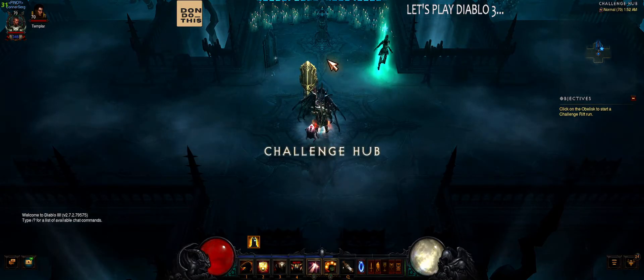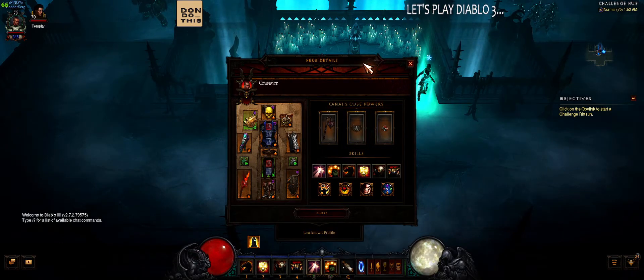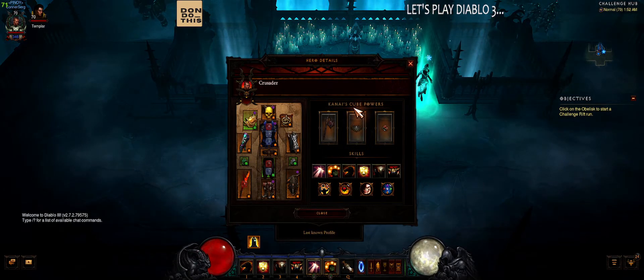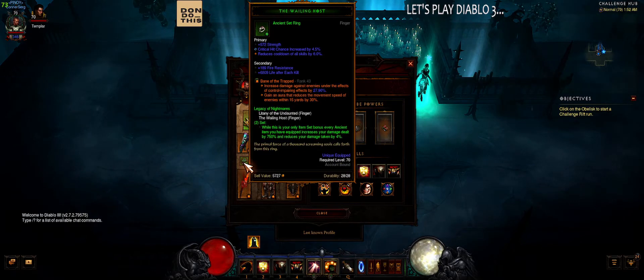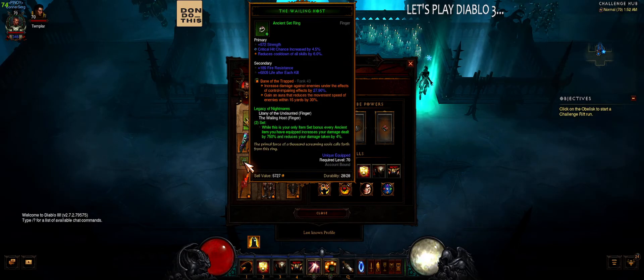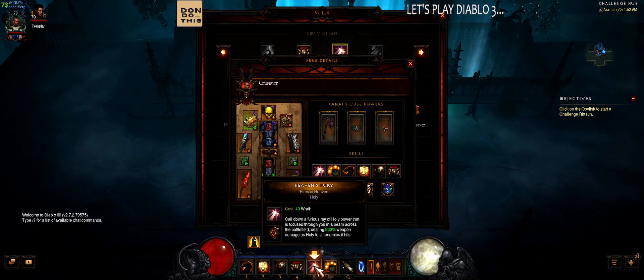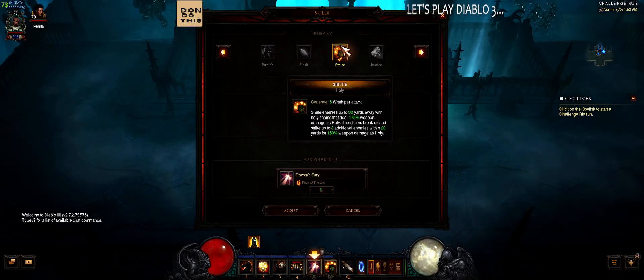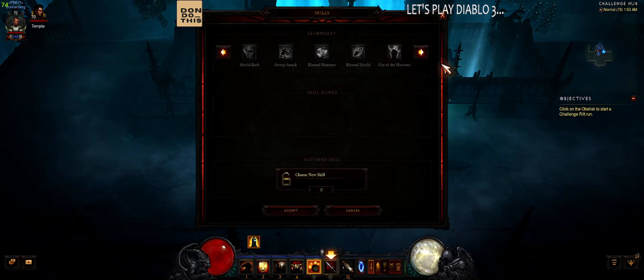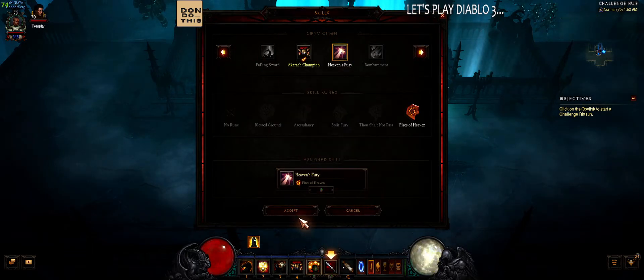I think it's flu season right now, so I apologize if I might be coughing a bit. So here's the gear that we have — it's the Legacy of Nightmares build for the Crusader. Let's just reverse this, put the Smite on left click, and Nevan's Fury on the other side.